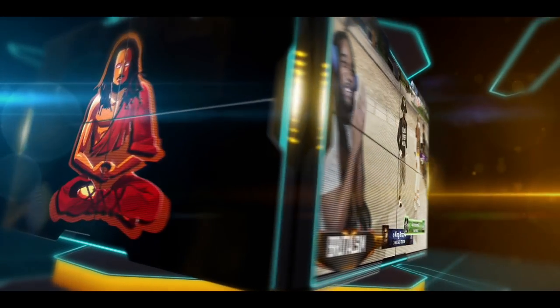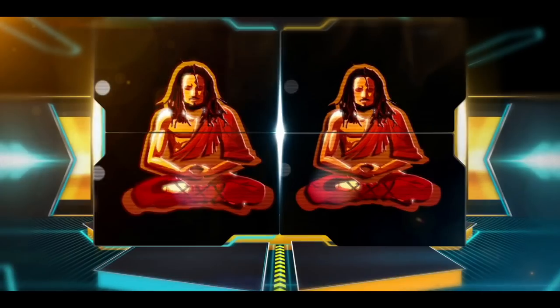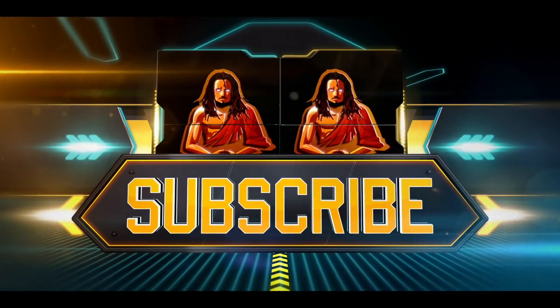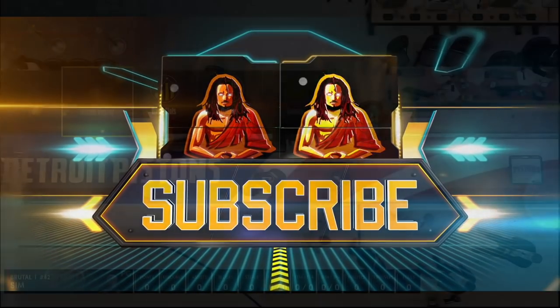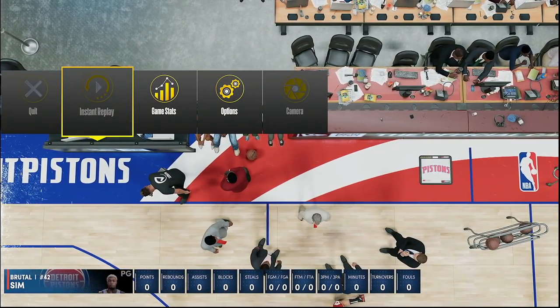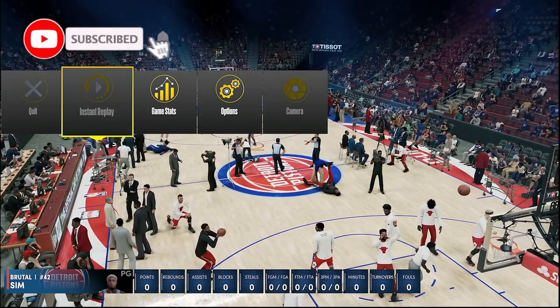The Boot Squad is an organization with all winners. Soldiers up in formation — we all killers. And when you step on the court, you're our dinner. When I play D in the 4th, Kawhi Leonard. If you don't know, your boy Brutal Sim on the scene — wicked and mean — with a next video for y'all. So let's see the title.